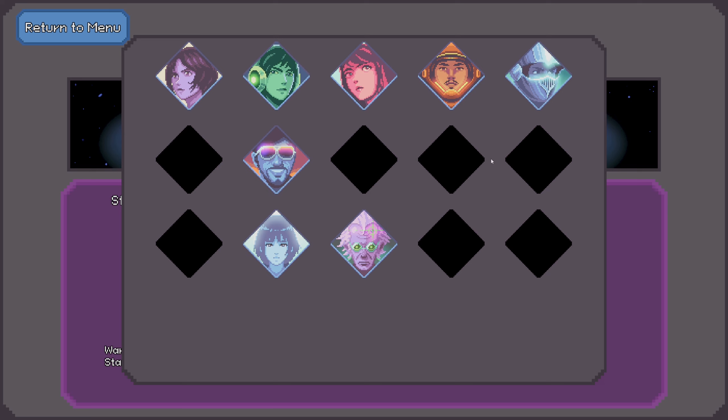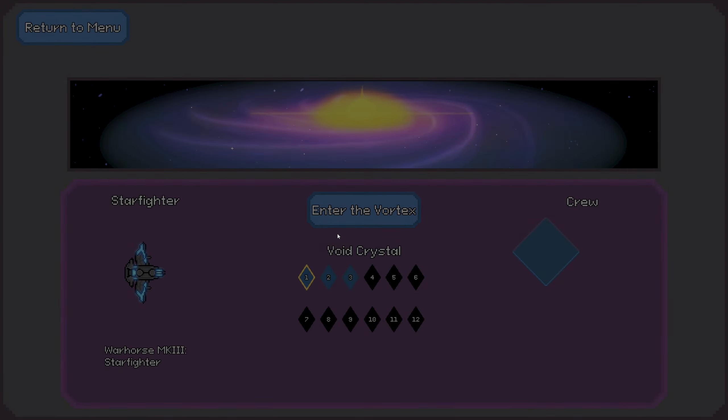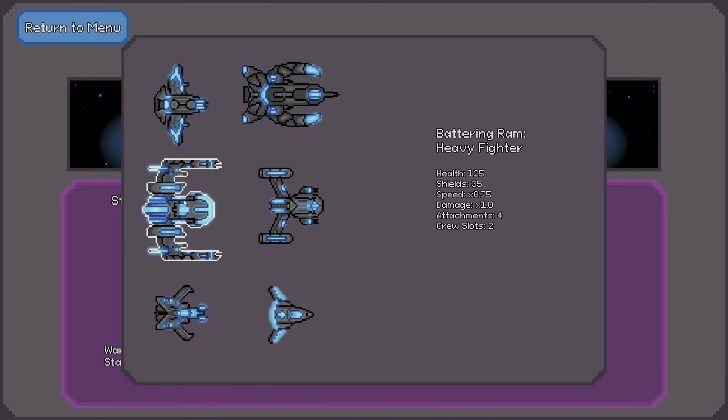A lot of these unlocks are going to be on that, and then win a run in the Serpent with the pilot. To unlock the Maverick, we need to win a run in the Serpent with the pilot. Which one is the Serpent? Let's go see that. Me and that back button — we don't get along.